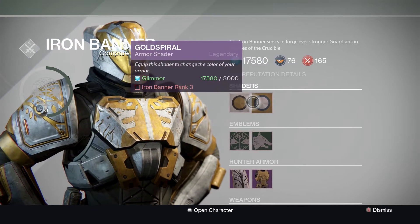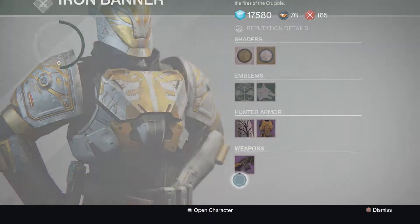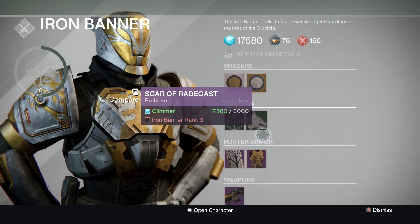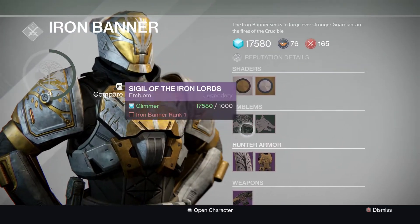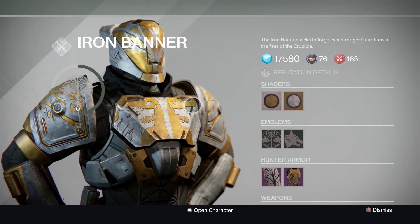As you can see there are brand new shaders, new emblems which look really nice, a brand new chest plate, and this brand new machine gun, the Jolder's Hammer. These all look really nice. I can't wait to use some of the emblems and shaders. To get to level 1 it is only 100 XP, which will take you about 4 games.